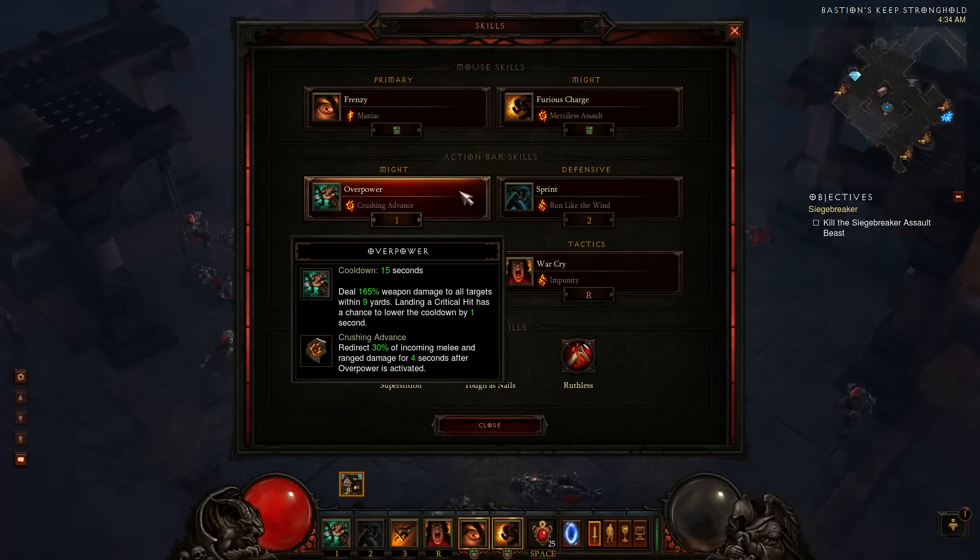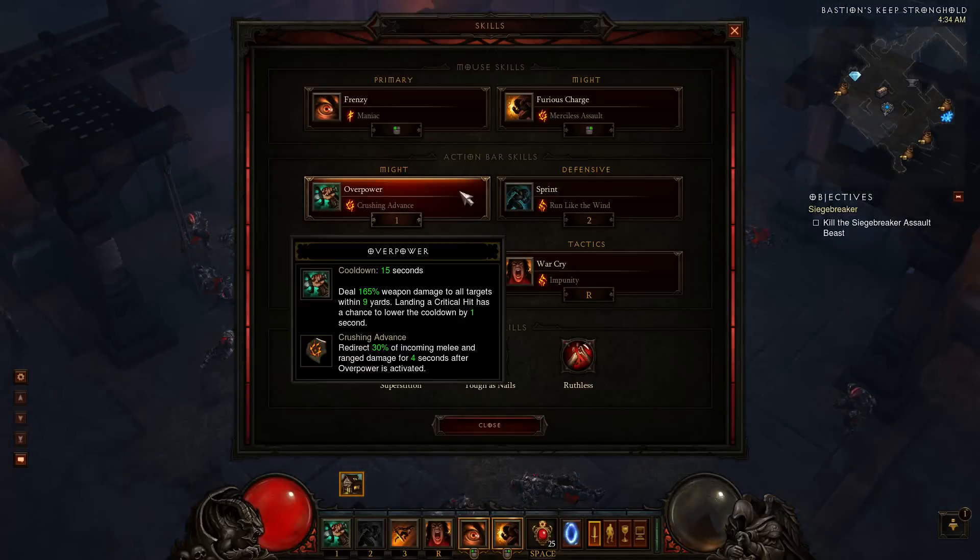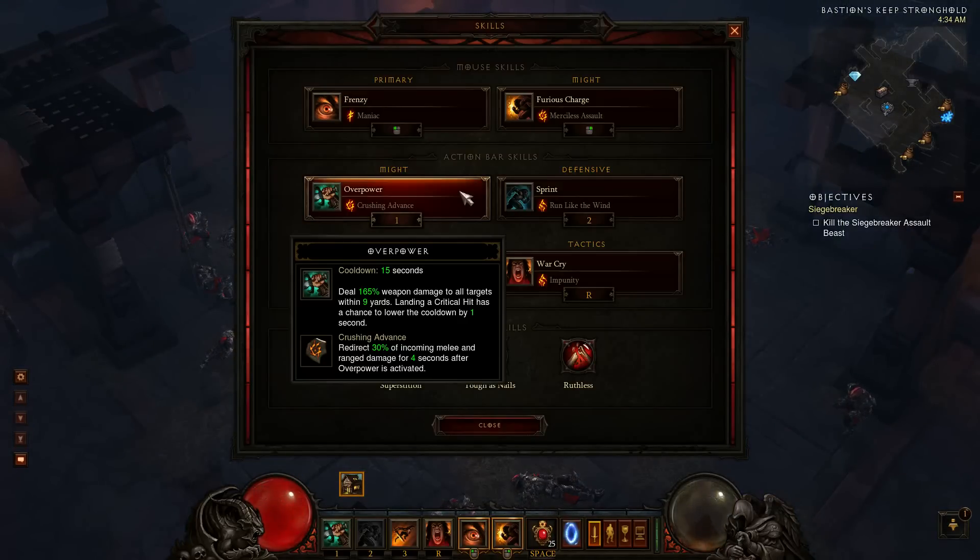I have my crit chance up to about 34% with my DPS gear, so I can get it back within about 2 to 3 seconds if I'm charging through a large mob, and within 5 to 6 seconds in one-on-one fights. With the help of Sprint and Run Like the Wind, it's going to be one of those skills you always want available. The reason is: if you add the Crushing Advance rune, it redirects 30% of incoming melee and ranged damage for 4 seconds after you activate the skill. The damage portion of Overpower is negligible — you don't need it, because Furious Charge kills everything fast enough. However, the text isn't fully explanatory — the 30% incoming damage you reflect not only gets reflected back toward the target, but it also means you outright ignore that damage yourself.